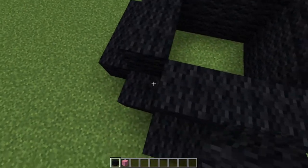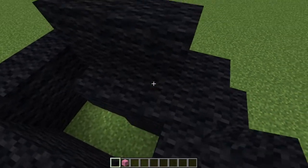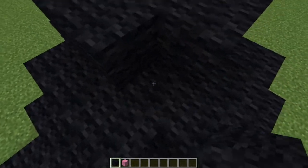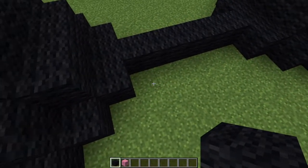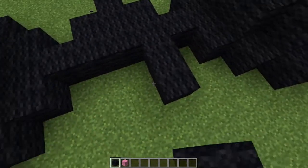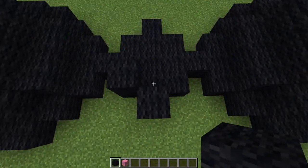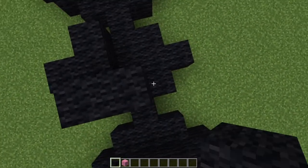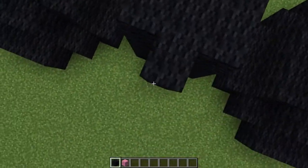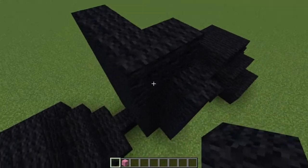I'm using my big brain math skills to estimate and calculate where I need to put these blocks. The game's not freezing — that's just how fast I'm building. Now we're going to start working on the actual tower itself. Those corner pieces were more of a strategic defensive point to protect and secure the base of the shaft of the tower.